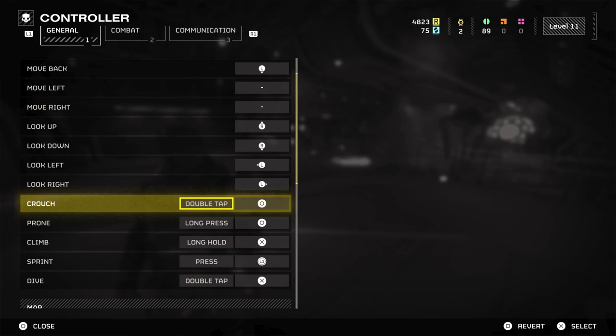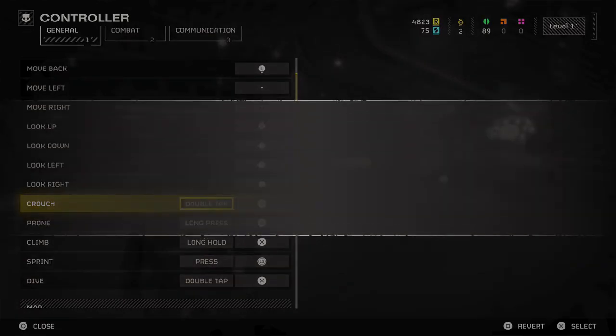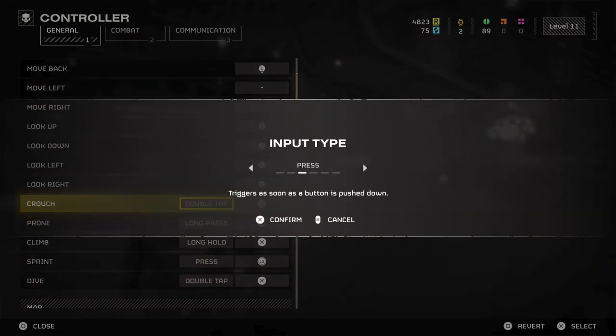One of the things that Helldivers 2 has done on many, many options is — if you look on my screen — you can see that I have crouch and prone as the same button. You can go over to the side and set it to do many different options, and a lot of buttons allow you to do this. You can have one button have three or four, maybe even more different things it can do: you can tap it, double tap it, hold it, long hold it. You can have one button do three or four different functions.